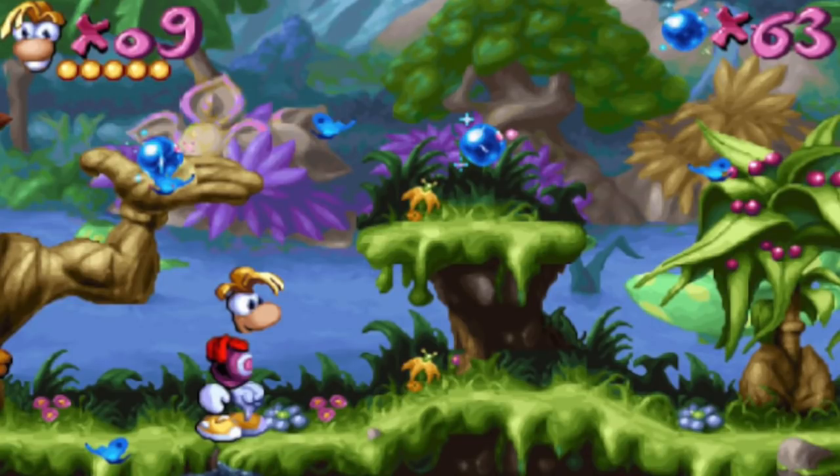Next up is The Misadventures of Flink, which reminds me of Rayman in terms of its gameplay, although Flink does have a much duller colour palette. I think this looks like a stunning little side-scrolling platform adventure game that, if you've got a CD32, you need to check out.